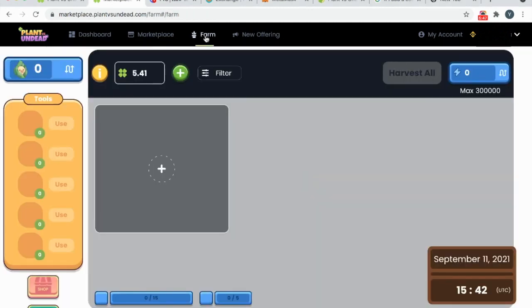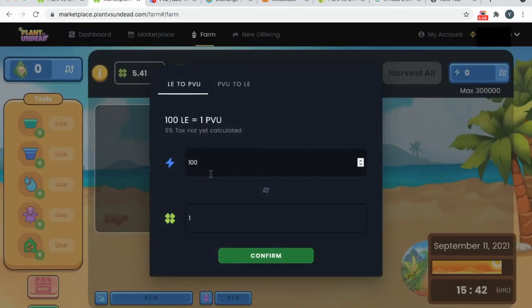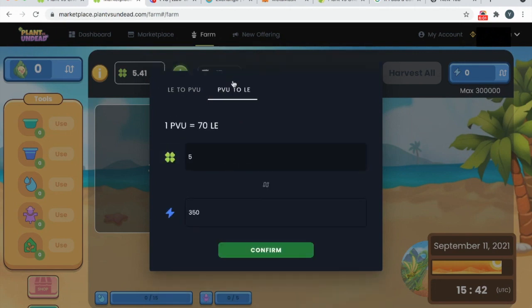Go to Farm — we are ready to do some farming. What we are going to do is convert your PVU into LE, which stands for light energy. Go ahead and convert PVU to LE. Currently 1 PVU equals 70 LE. You need a minimum of 5 PVU — anything less and they won't allow you to do this conversion. Go ahead and press Confirm. Sign the order in your MetaMask account. Note there's a fee of 0.000337 BNB, which is why you need some BNB left in your MetaMask account.